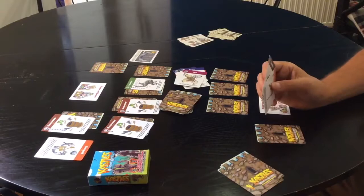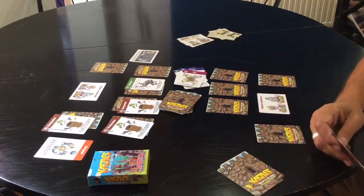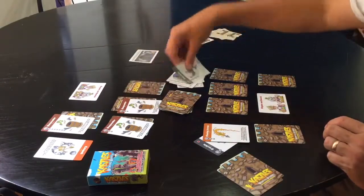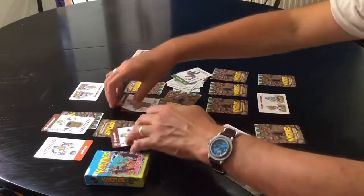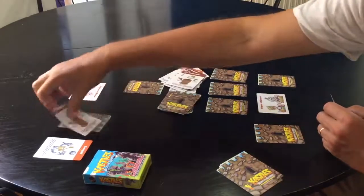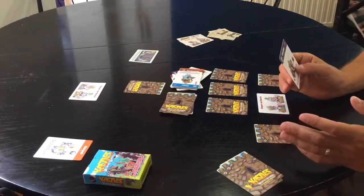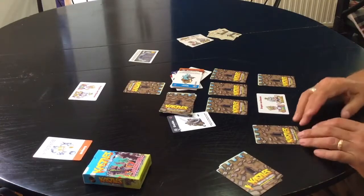Every single card has its own little description at the bottom and it's very easy to play. Just keep playing until the other person has lost all their walls — it's really good fun. Eventually you just knock them down, knock them down, kaboom! I've got a flaming arrow — let's play that. It blows up that one, blows up that one, blows up that one — nasty! There are lots of different strategic ways of playing it. That is the basis of the new Castles card game — hope you enjoy it, thanks very much.